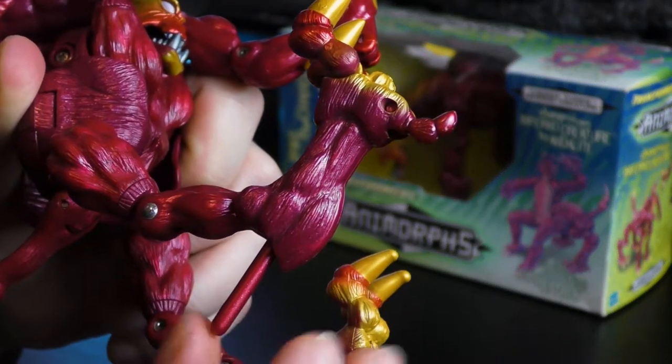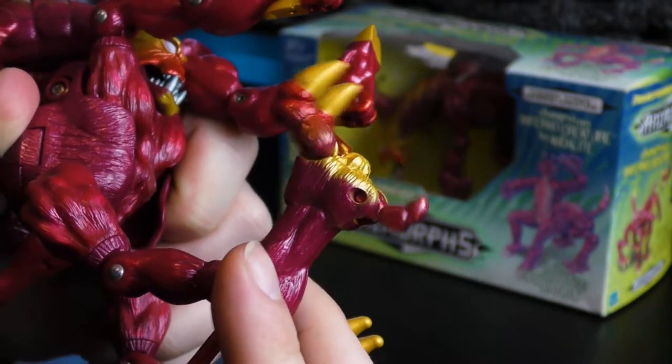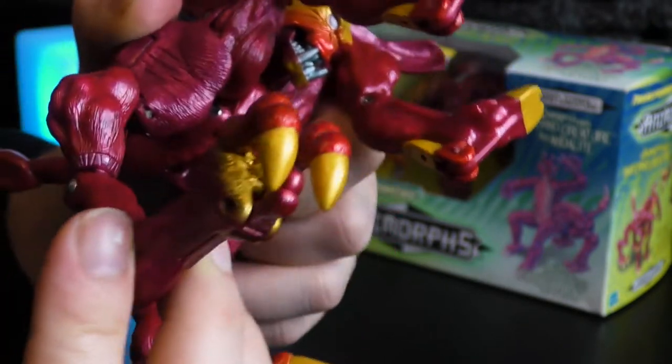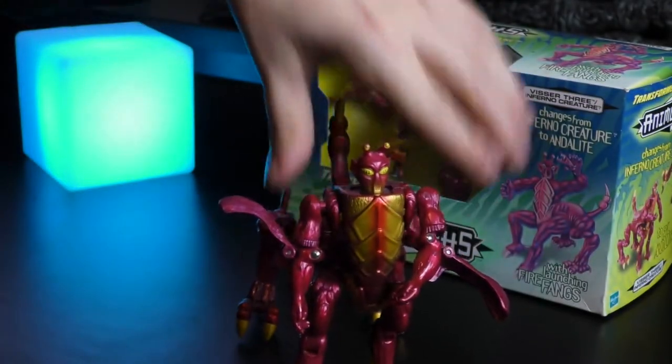So you've got that little handle there, and if you press that, the claw opens. Awesome. So that is him in andalite mode.